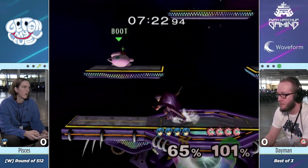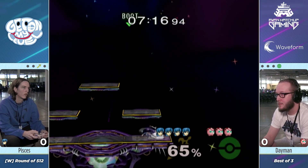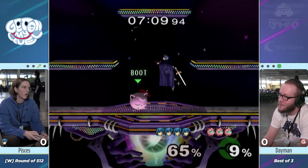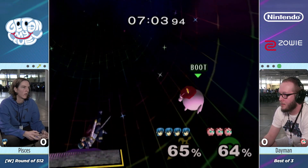Most of Dayman's damage right now has been from up smash. I don't think he wanted that rest — it might have been a read or a missed input. He might have been going for down beat up tilt and trying to clip him out of it using invincibility. But he does try to crouch cancel rest — I sort of respect that, just wouldn't be expected, especially after missing the rest early.